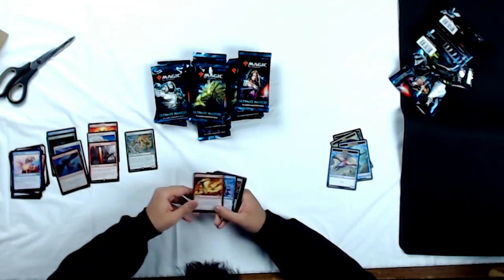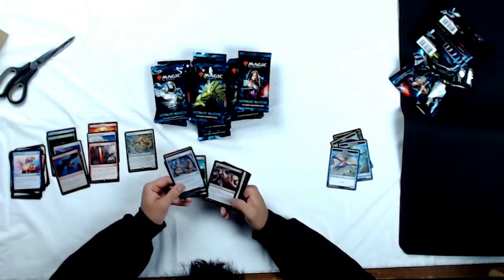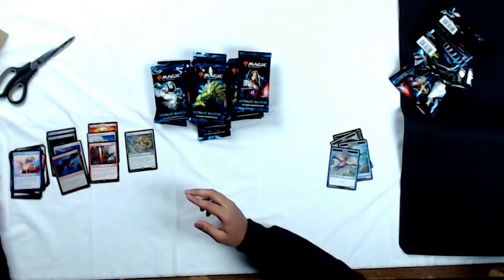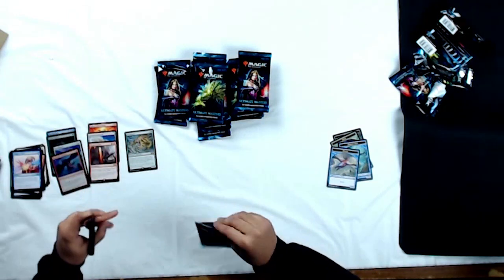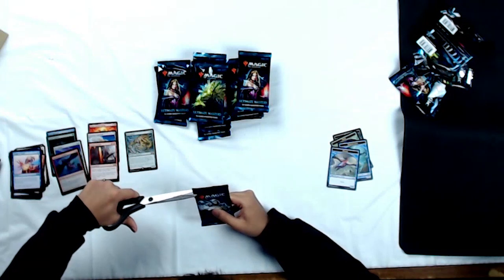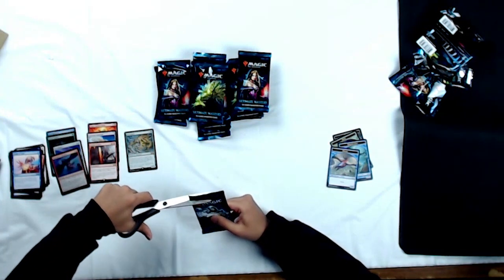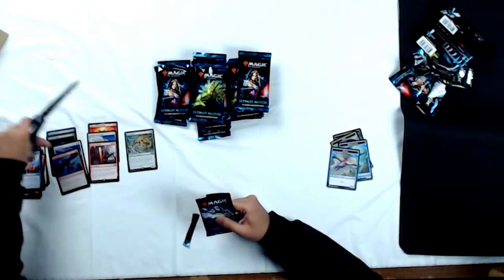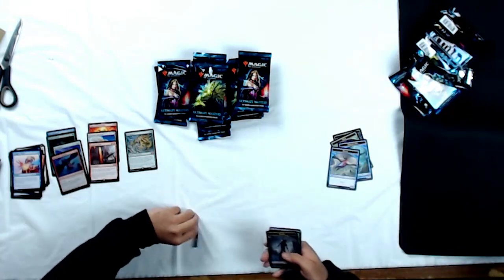Moving on to the commons: Fiery Temper, Aether Snipe, Marauders, Gnomes, Mark of the Vampire. Some pretty sweet stuff in here. Let's move on to our next pack — a Karn pack this time. We're going to be firing Ultimate Masters drafts the entire weekend, so look forward to that. You can find more info on our event calendar at harryt.com/events.